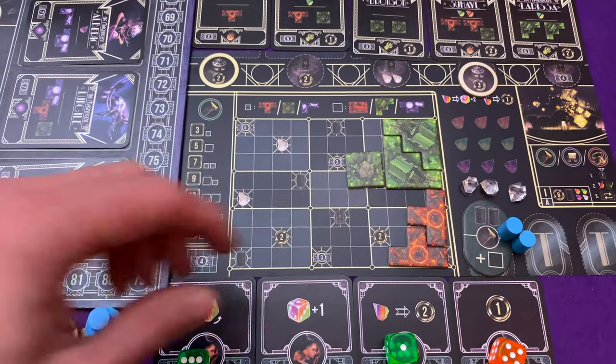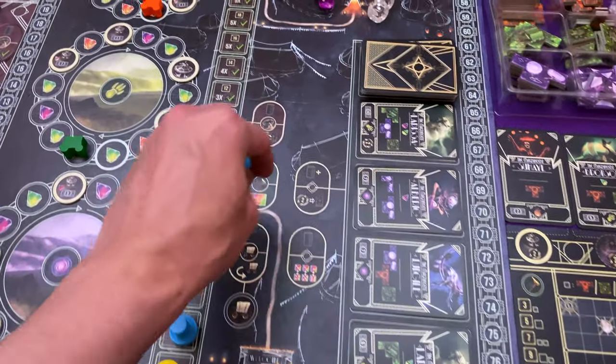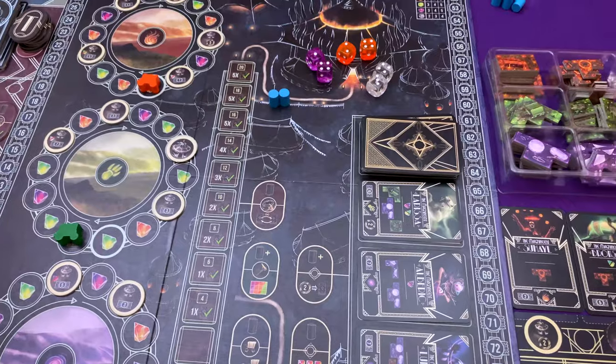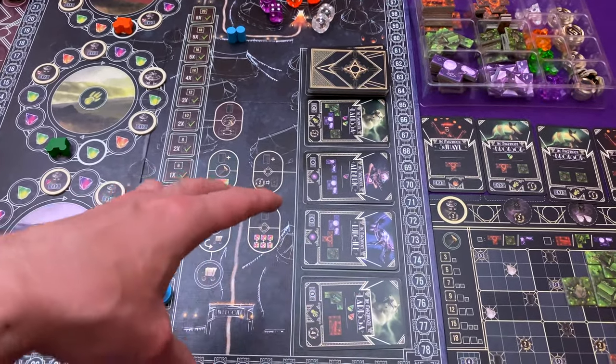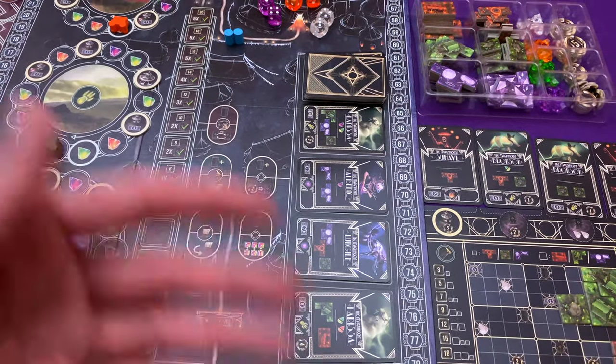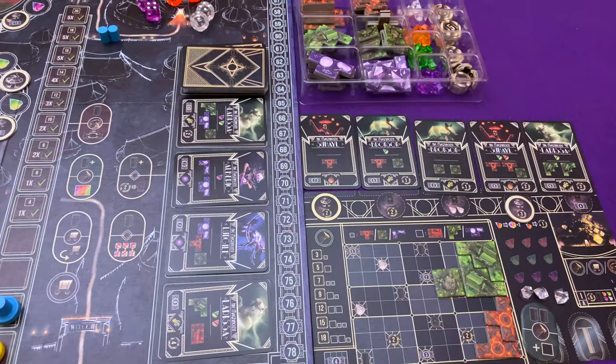At the end of your turn your trainer markers get taken off the action they did and put up near the tent. They're still locked up until the end of the round, but anything you took on the main board is free again for anybody to use after your turn. I did some building again.